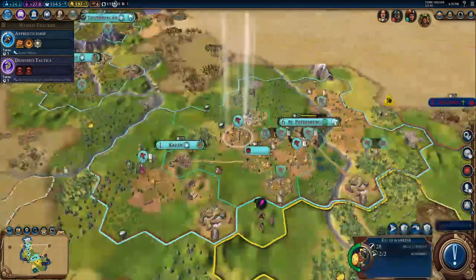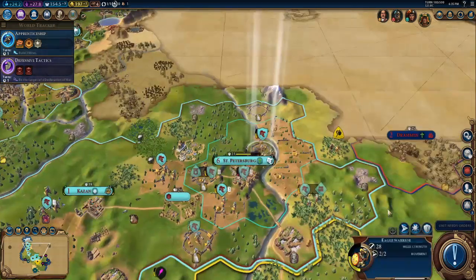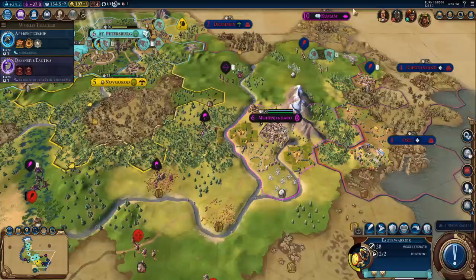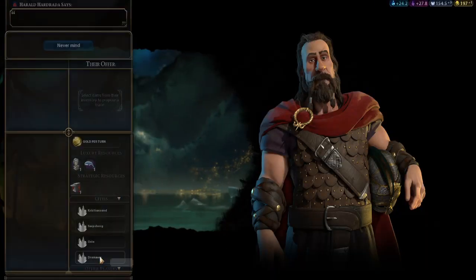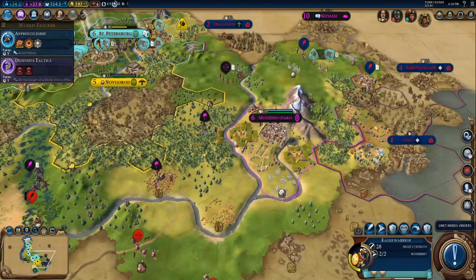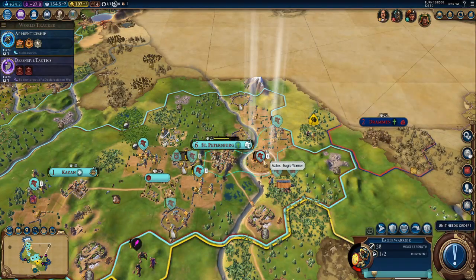In order to begin, let me move my units in with the hopes of capturing Dramon. I think I have a reasonable chance of capturing Dramon early in the game, which would help me immensely. It would also reduce Herald Hydrada's influence. So yeah, capturing Dramon is definitely a must.